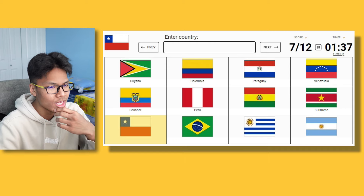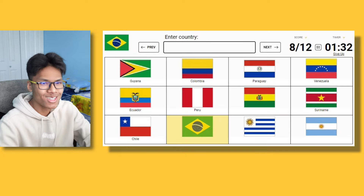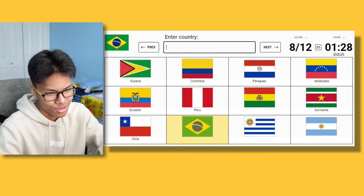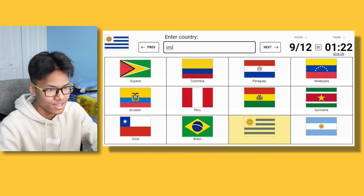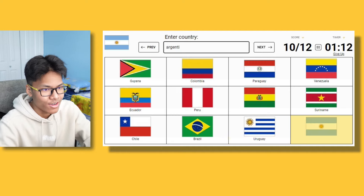This one would be Uruguay. No, it's not — it's Chile. Chile: blue, white, red with a star in it. This is Brazil. This has to be Uruguay, right? Yes, Uruguay. This is the Argentinian flag. Argentina. There we go.